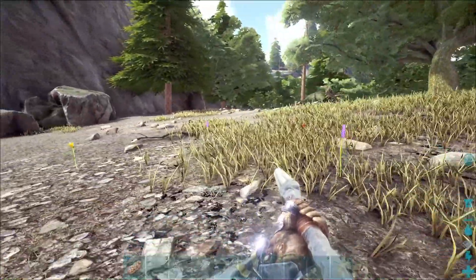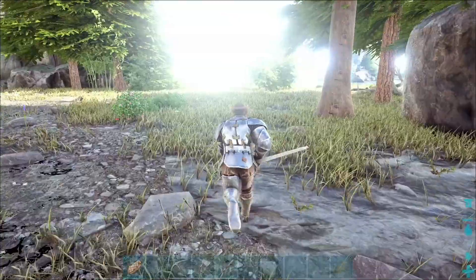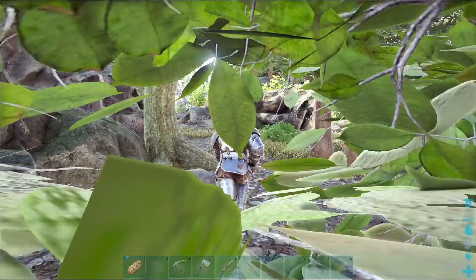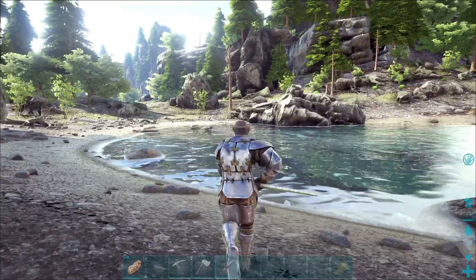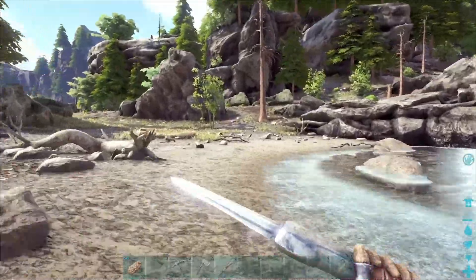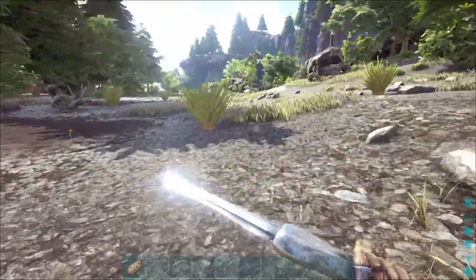If I could get the raptor to attack those trikes that would be awesome. Let's just run for it! I'm not the fastest runner. He didn't see me. Am I going the right way? We'll figure that out later. Another trike. This way looks familiar — could be completely wrong.